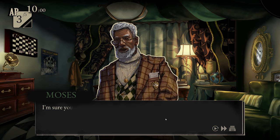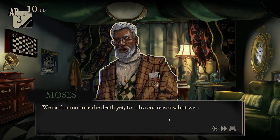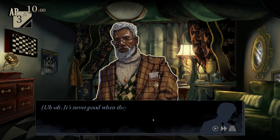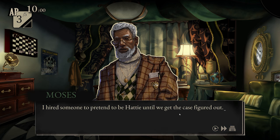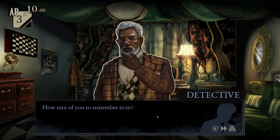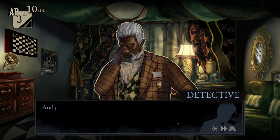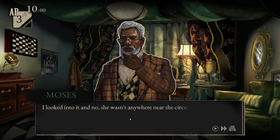'We can't announce the death yet for obvious reasons, but we're under a lot of pressure — a show must go on. So I had an idea.' 'What sort of idea?' 'I hired someone to pretend to be Hattie until we get the case figured out.' 'Are you telling me there's a fake version of the murder victim walking around?' 'I told her to keep a low profile so you probably won't even see her around.' 'Wouldn't want to think I saw a ghost. Just where did you manage to find this replacement? Could this person have anything to do with the case?' 'I looked into it and no — she wasn't anywhere near the circus at that time.'